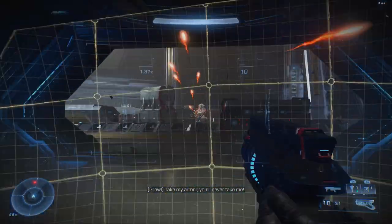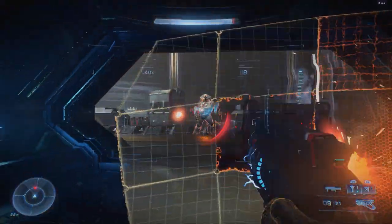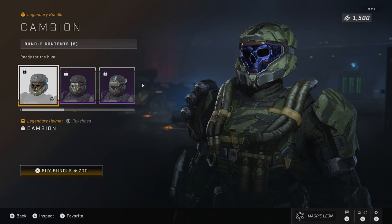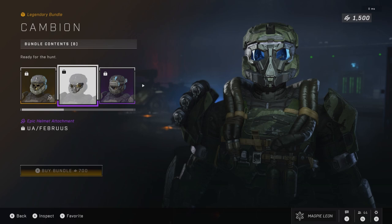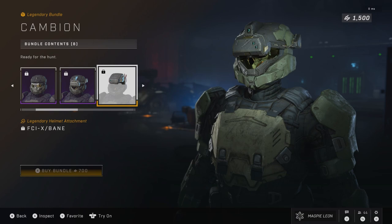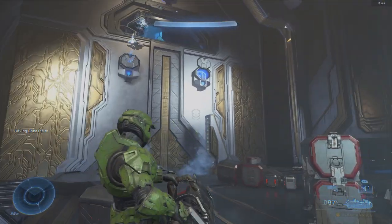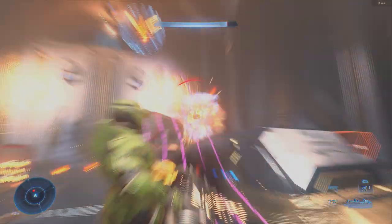The last thing this week is the arrival of the Cambion helmet. This is the only other Rikshasa helmet, aside from the one in the event, that will be releasing this season as far as I'm aware — meaning it will probably be the last new helmet on the shop. The helmet itself is okay; it's basically the Rikshasa version of Warmaster. I'm not too sure how I feel about it — the helmet looks really small. It costs 700 credits overall, and you get the helmet and three attachments with it, as well as the Lucky Number Seven nameplate.